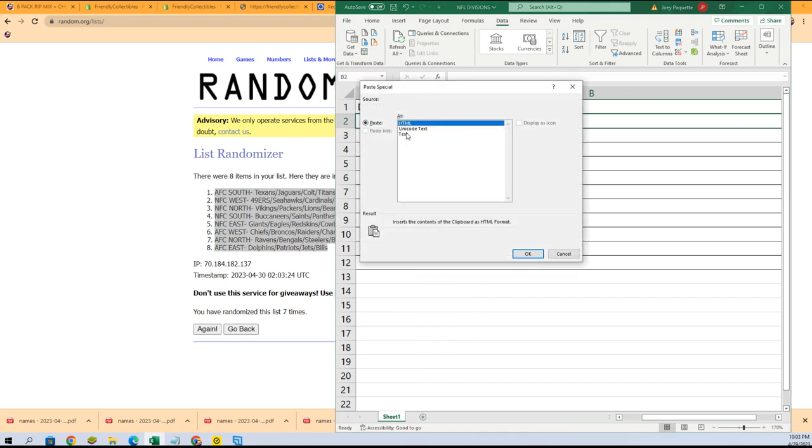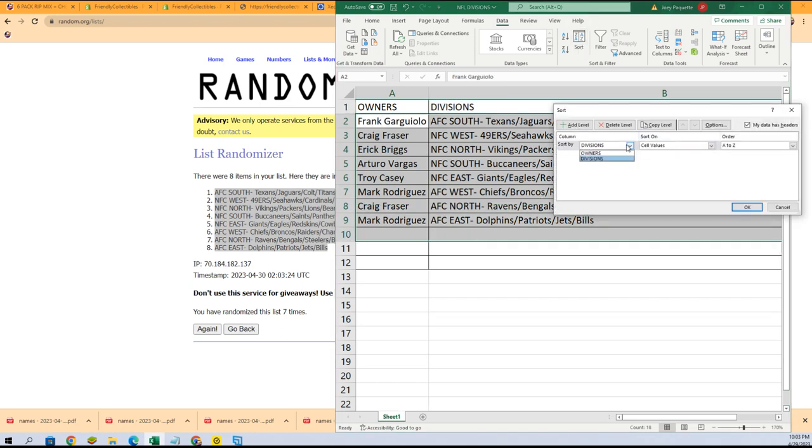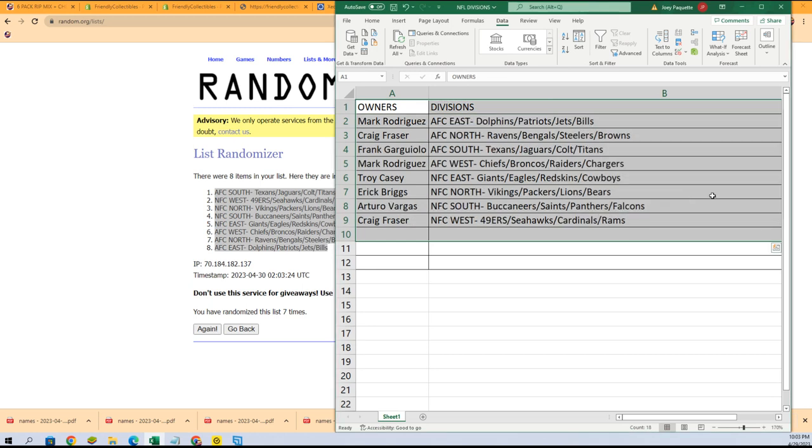It doesn't matter what spot you got — you've got a chance to hit something big. With the 49ers, with Brock Purdy, every division spot has some kind of huge hit that you can get. I'm going to put this into alphabetical order by division name, so all the AFCs are going to go up top.